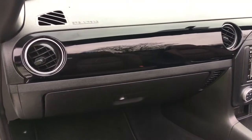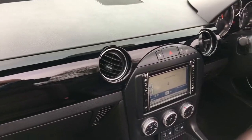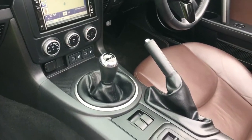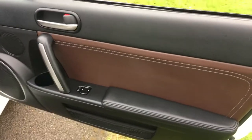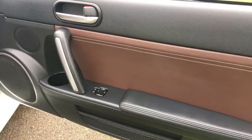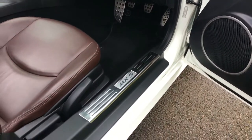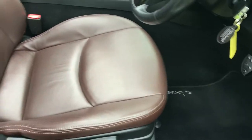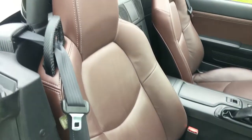The interior is in fantastic condition with only moderate signs of wear. You can see the sat-nav system there as well. The driver's side sill area and kick plates are all really nice, and the car has the original Mazda MX-5 mats. The driver's seat looks absolutely superb.